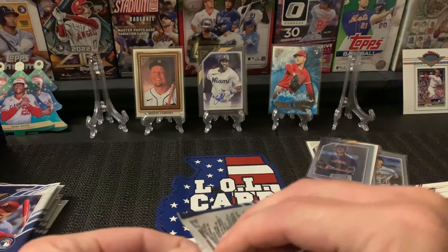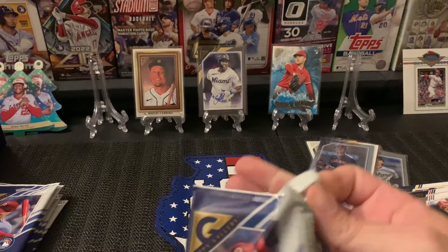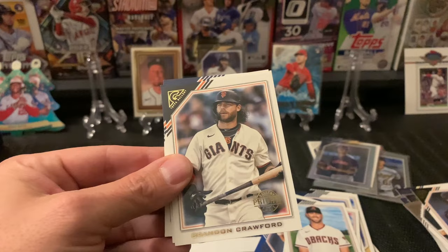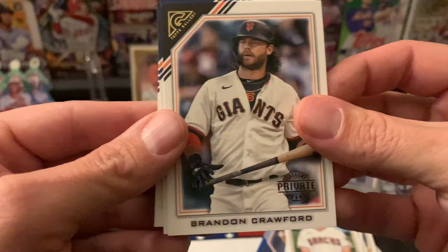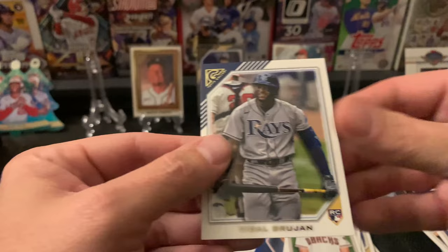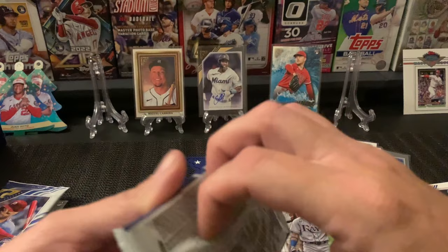Still looking for the big rookies — got a lot of rookies but haven't seen Witt, Julio, CJ Abrams, Torkelson, any of those guys yet. Tyler Gilbert, Cedric Mullins. Okay, here we go — this one is a private issue of... of course it's Brandon Crawford. Nothing against Brandon Crawford but not the name I would want. And Vidal Brujan. We'll go ahead and sleeve up the private issue. Still looking for that second auto — hopefully we can pull a big one.